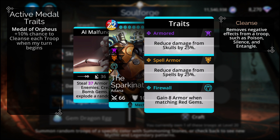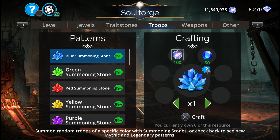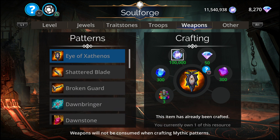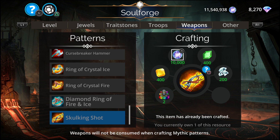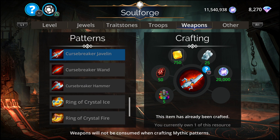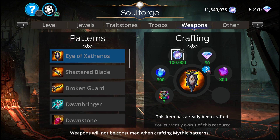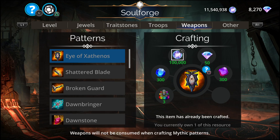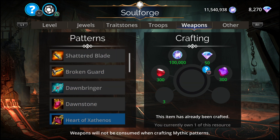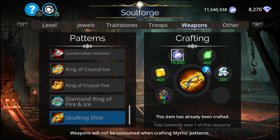The Sparkinator comes with armor — reduces damage from score by 25%, reduces damage by spell 25%, and gains 8 armor when matching red gems. So my pick is Undine — that is it. For weapons, we have to craft weapons but there are no craft weapons here — we will have to craft weapons later. This one was the Sculling Shot which I already have, so the rest will come later — those are locked behind. Kingdom Pass has new weapons, and Sculling Shot was the only one available.